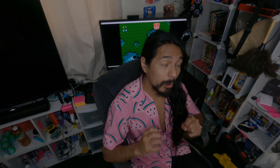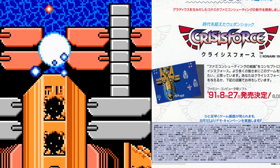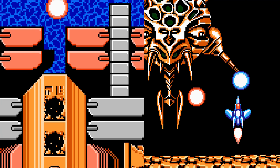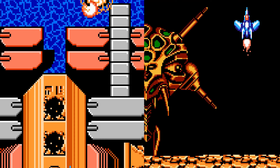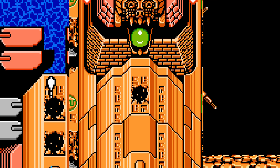Rounding off your arsenal in Crisis Force, you have a wide selection of bombs depending on your ship type: a cluster bomb, a bomb that explodes and increases in size, and also a ninja vanish — which is absolutely badass. These bombs do erase enemy shots, so use them because they are absolutely necessary, especially on higher difficulties.